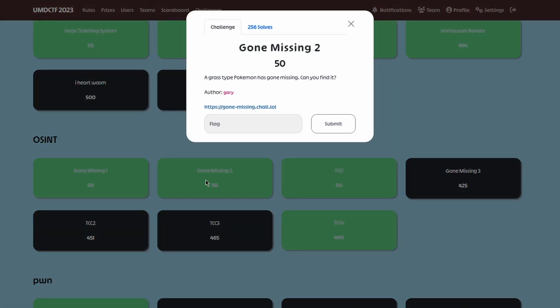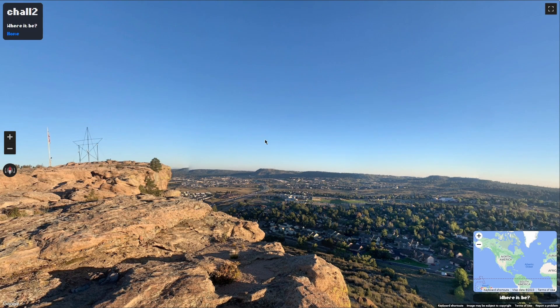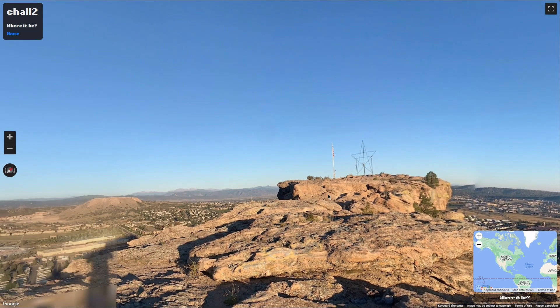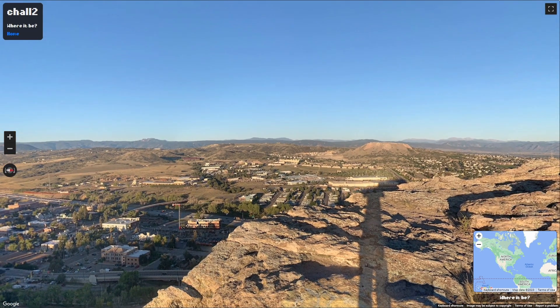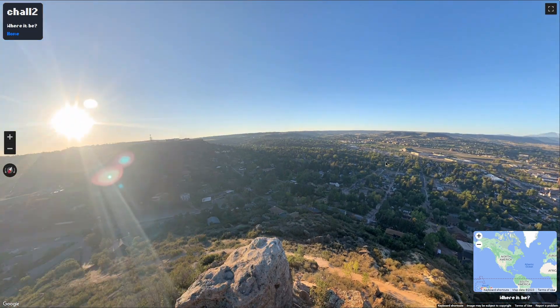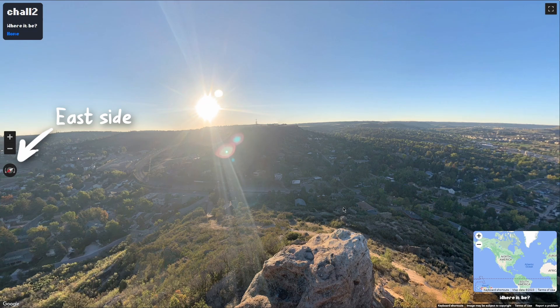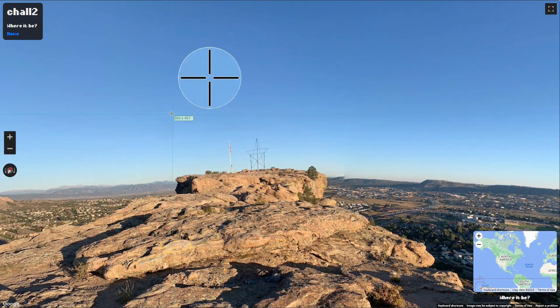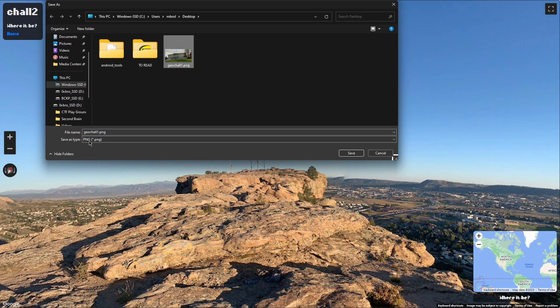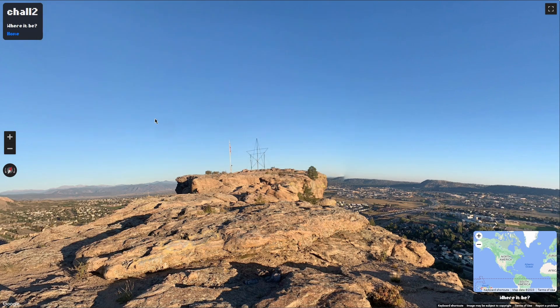The second gun-missing challenge is very similar to the first one. We are at the top of a rocky hill and in front of us there are a flag and a weird star. Looking around we can notice an arid and desert setting, but nothing very interesting other than the position of the sun, which is rising and thus indicates the east. The star seems particular enough that we can easily identify it through a reverse image search.